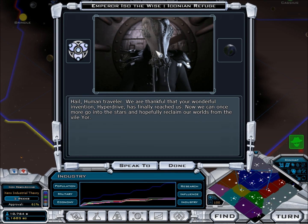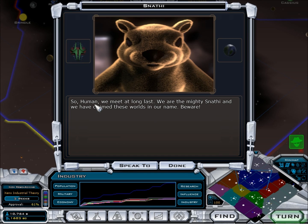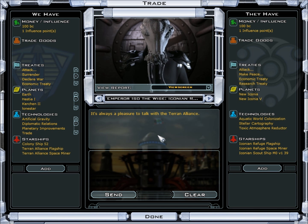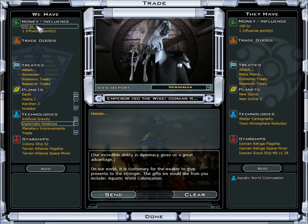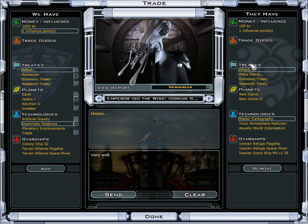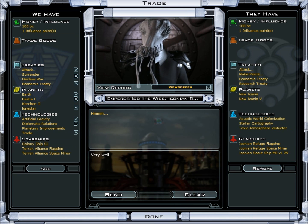Colony ship launched — I want that planet. Next turn — the Iconians way over here: they're gigantic. They say: hail, human traveler — we are thankful for your wonderful invention. Hyperdrive has finally reached us; we are now once more into the stars. And the Snatchy: we meet at long last — we are the mighty Snatchy, and we have claimed these worlds in our name. Beware! Agent and the traditional factory is being built. Aquatic World Cup — 700 TP — I'm not going to do it.